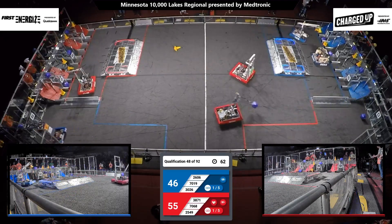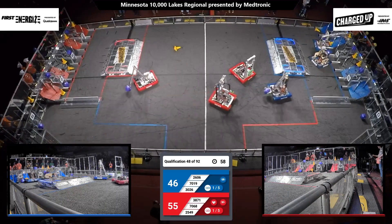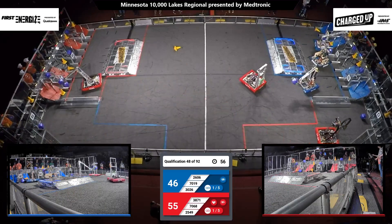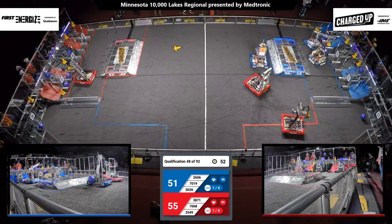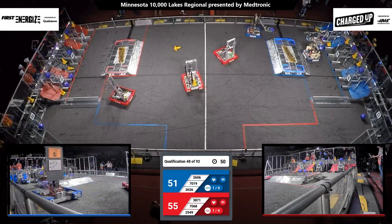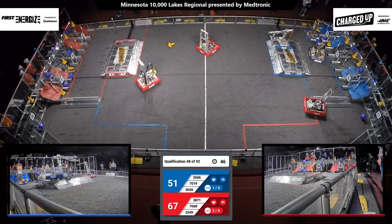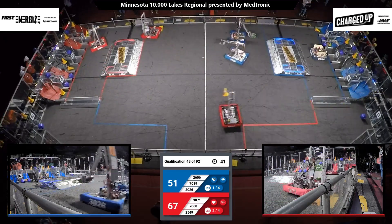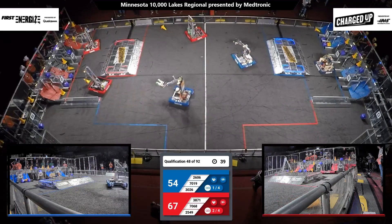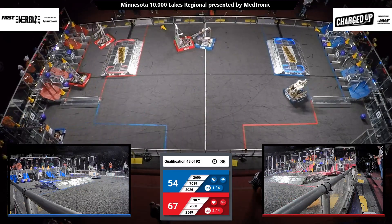That's three more points added to the Red Alliance's score. Irish Robotics 26-06 for the Blue Alliance looking to score a cube. All three Blue Alliance robots right around their grid. Red Alliance has completed two links, Blue Alliance one link. Both have at least three game pieces in their co-op grid — now they only need four links for the sustainability ranking bonus point.